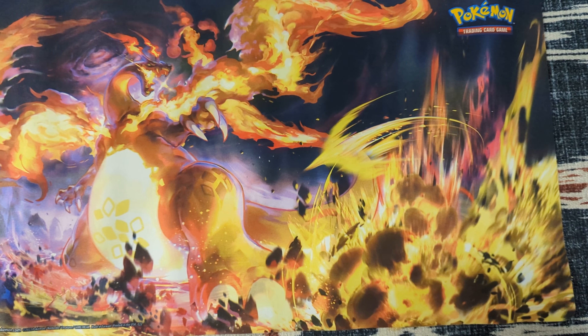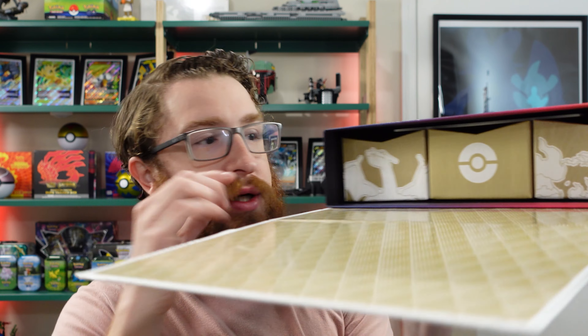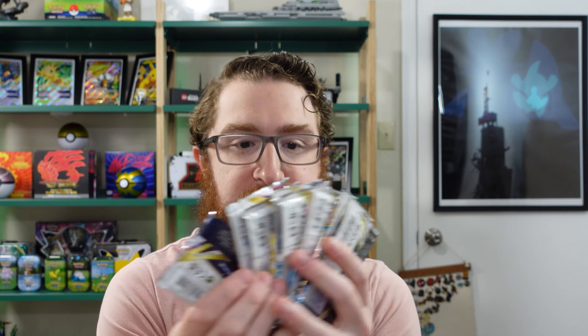Some of the things you'll see are the Gigantamax Charizard play mat — absolutely cool. And then it has these little compartments, these boxes with Charizard in different forms and then the Poké Ball. As we slide out one of the drawers, we have the promo cards and a bunch of packs right off the bat. This first drawer has eight of the sixteen packs — Brilliant Stars, Astral Radiance, and Lost Origin. And then it has the promo cards as well, which is really the special part, really the reason why people are buying this set — these amazing promo cards.